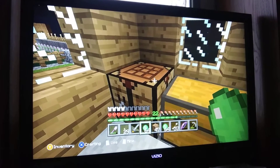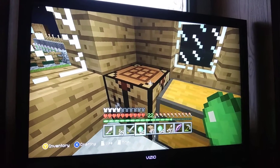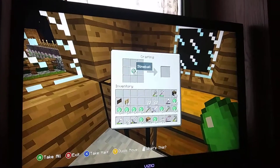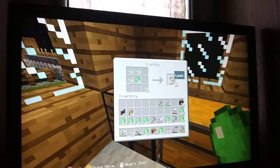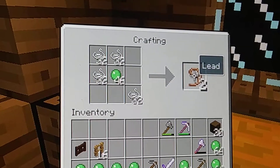I'll show you how to make leads here at the crafting table. One of the things you need is slime balls. You also need to kill spiders and get their string. When you get the string, you lay it out in this pattern and you've got yourself leads.